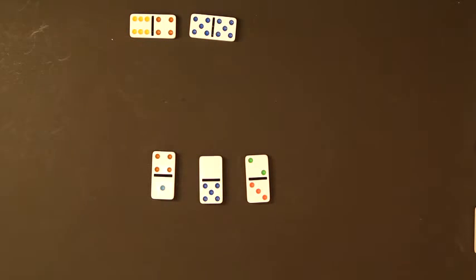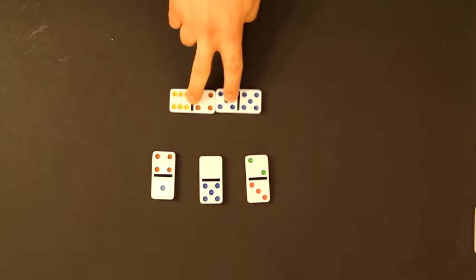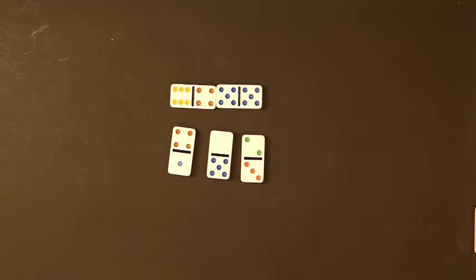To get points in this game you've got to do two things: you've got to win the trick, which is worth one point, and you have to win tricks that include counter dominoes like the five-five and the four-six, worth 10 points, the three-two worth five, the five-blank, and the one-four. That's how you score points in this game.